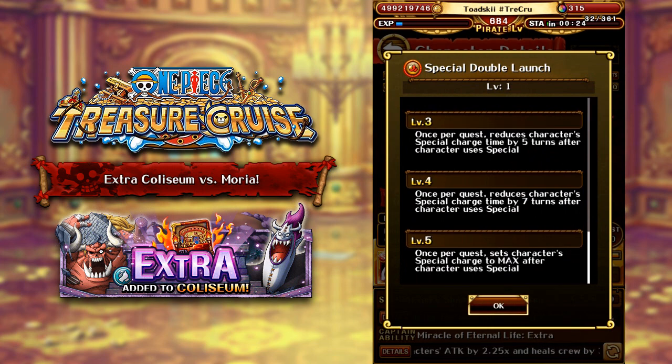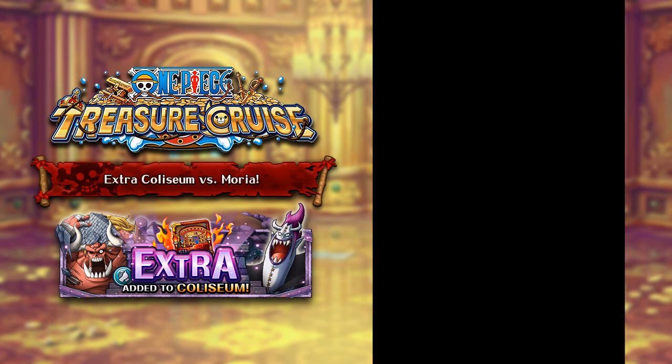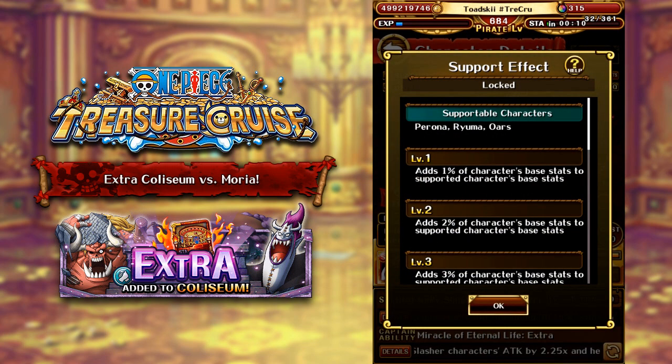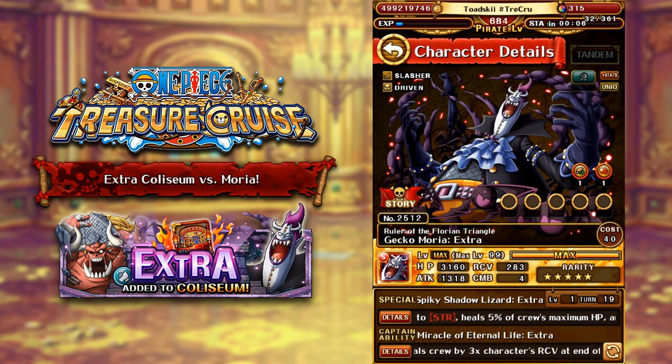The actual Moria has double special activation as well, so make sure to limit break the Moria before you start feeding copies to this character so you can get that maxed out. And he does have a support ability — the support ability will support Perona, and Ryuma, giving 7% base stats to those characters, which is actually not too bad.